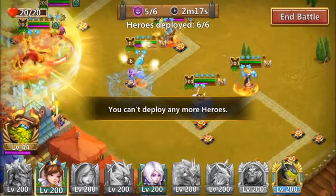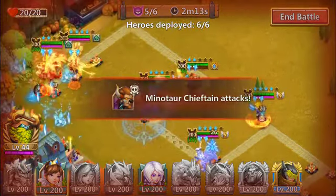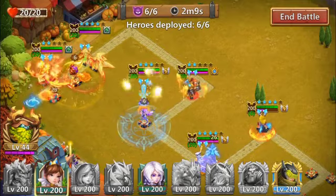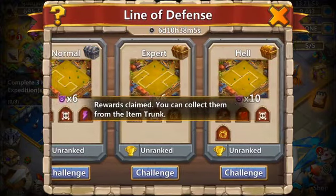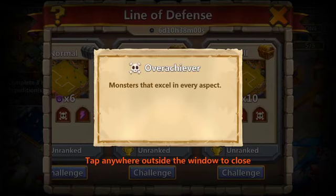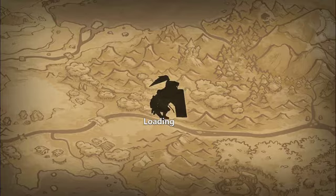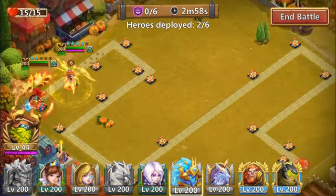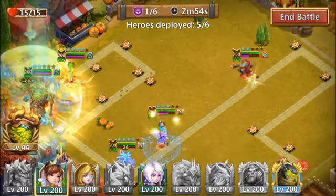You can deploy six heroes — yeah, I can't deploy any more. But this one's really easy. These guys have basically no health; they die instantly. Make sure you come and collect your little chest, and then we'll do the next one. You can also see right here what they do — they can move really fast. The first two are really easy; I never have any troubles with the first two. But the last one's where it gets kind of ugly.